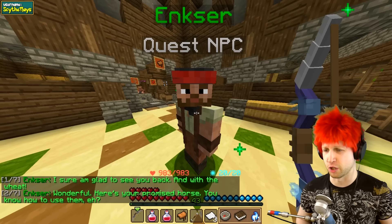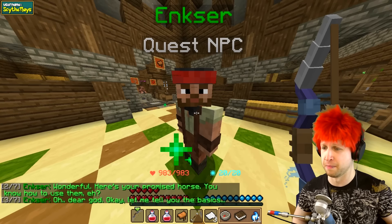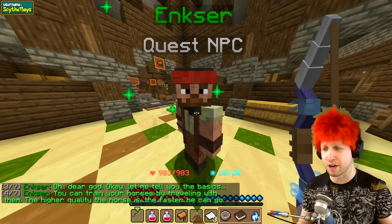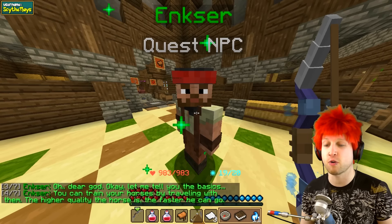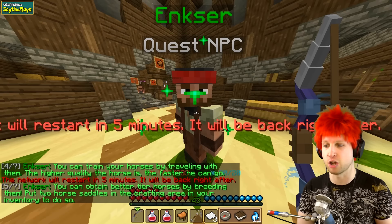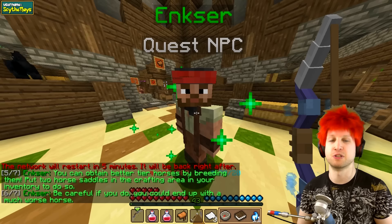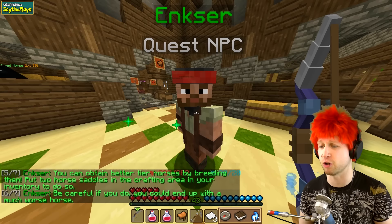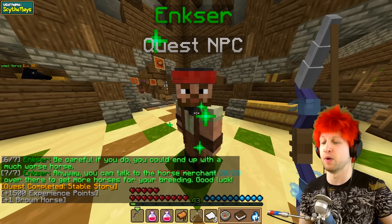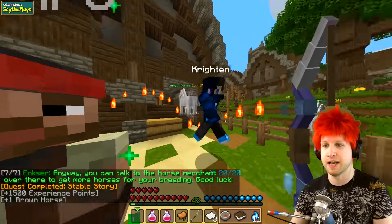The NPC says: 'I'm sure glad you came back. What? You ran with the wheat?' Yep, I did! 'Wonderful. Here's your promised horse. You know how to use them.' Let me tell you the basics - you can train your horses by traveling with them. The higher the quality of the horse the faster it can go. You can obtain better tiered horses by breeding them - put two horse saddles in the crafting area in your inventory to do so. Be careful though, you could end up with a much worse horse.